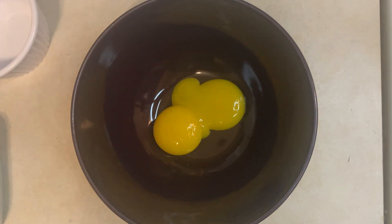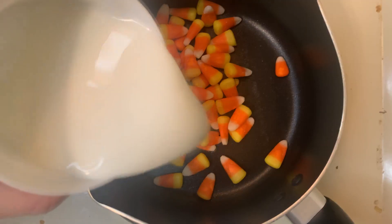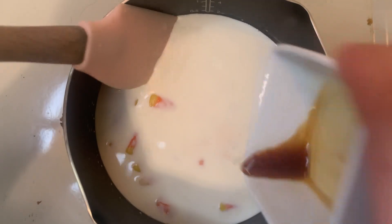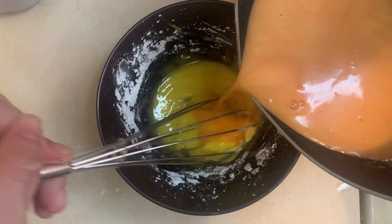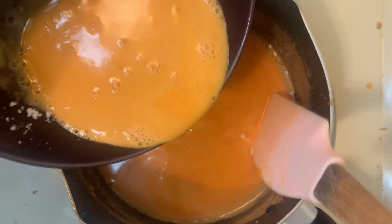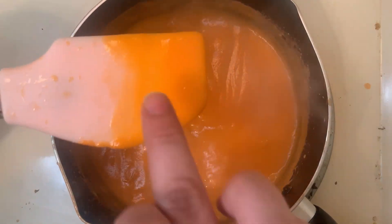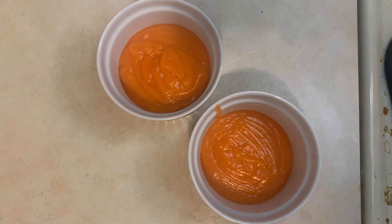Combine two of the egg yolks and two teaspoons of cornstarch in a bowl. Whisk until smooth. In a saucepan, combine three-quarters of a cup of milk, one-quarter cup of heavy cream, candy corn, and one teaspoon of vanilla extract. Cook on medium heat and stir until candy corn is dissolved. Temper the egg by adding a small amount of the milk and candy mixture, whisking, then return to saucepan. Cook on low-medium heat until custard thickens, between two to five minutes. Fill ramekins or small dishes about halfway with candy corn custard and allow to cool.